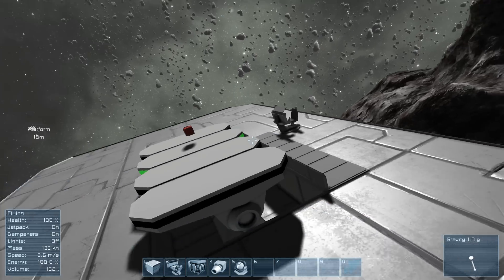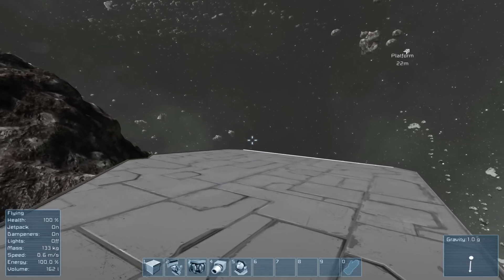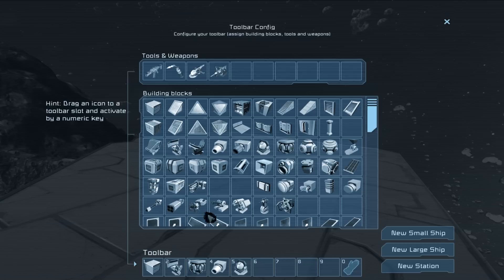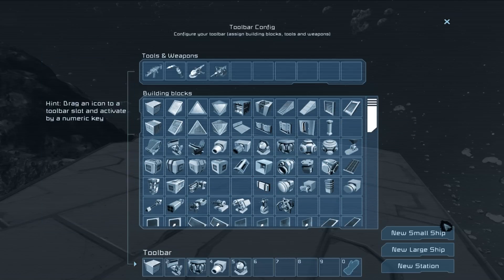Let's do a demonstration on building. As you can see we've started on this platform. You have a quick bar at the bottom and the most important key in creative mode is G. This brings up essentially the selection of blocks and what you can build — and all of this is context-sensitive based on what you're building. You have three options on the right: this is how you'll start any new project — with a small ship, a large ship, or a station.